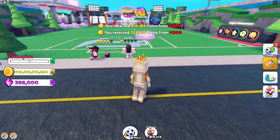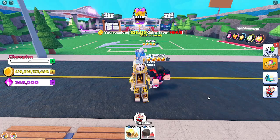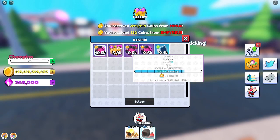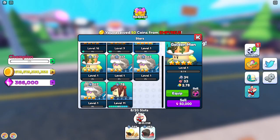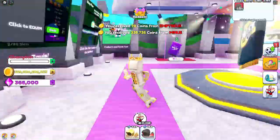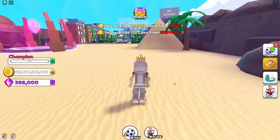We're gonna unequip the older character since we obviously have better ones now. We'll place the new ones — I'm not sure how many you can equip, but it looks like you can't equip more than two, which kind of makes sense. So this is how Stars work — there are instructions right there. Stars give you free money, an extra little help. We're gonna close that and go check out the new islands.